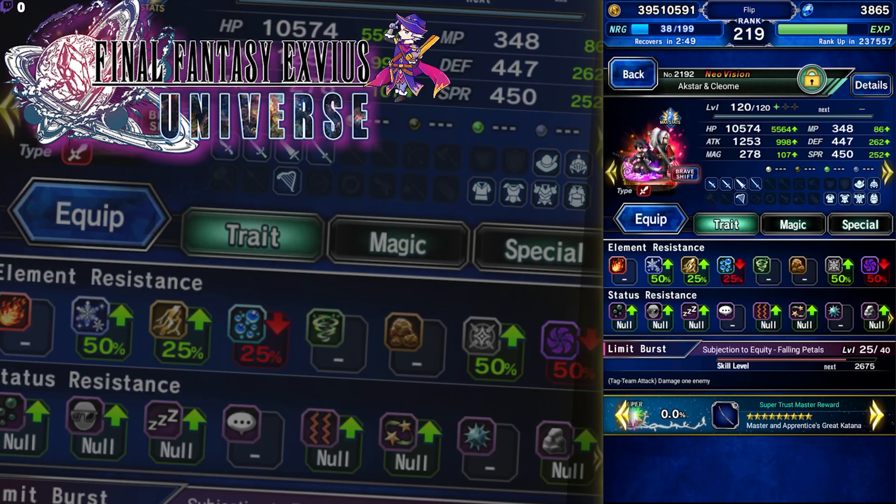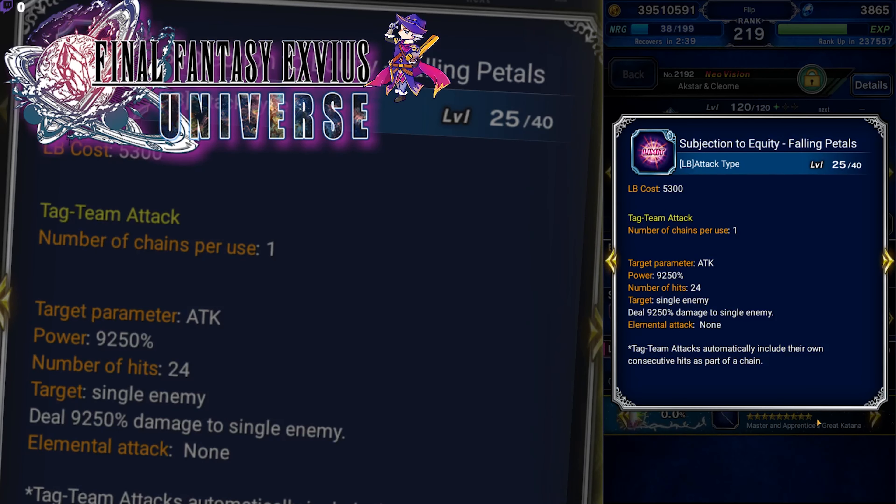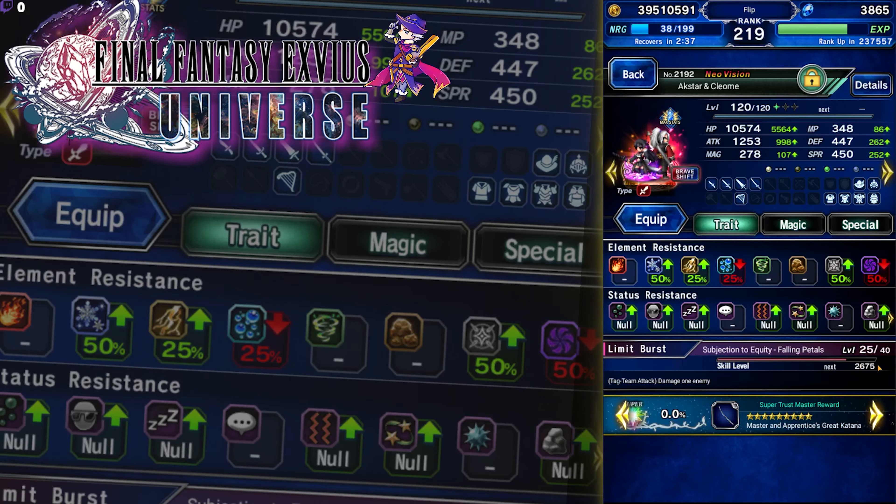Hey guys, so let's say it's a slow week and you've got nothing to use your energy on. Let me show an option: let's level some limit bursts. Limit bursts do get experience just like anything else, and you have to use LB pots instead of cactuars.